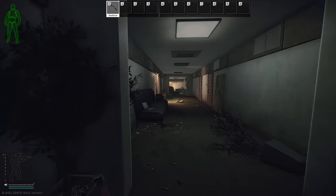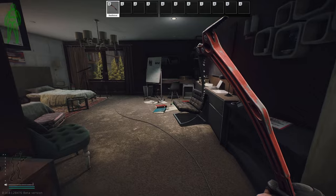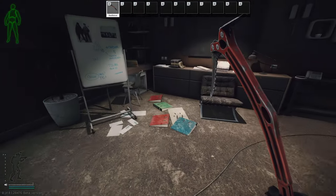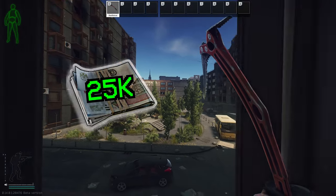Down the hall a bit and to the left is room 215. Behind this locked door is one locked plastic suitcase and a bit of loose loot. This key is also needed for the quest Watching You. At the time of recording, this key is worth 25,000 rubles.